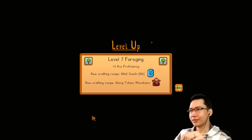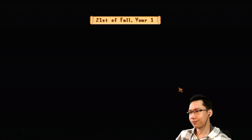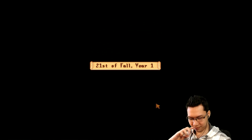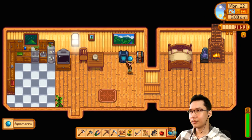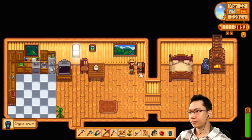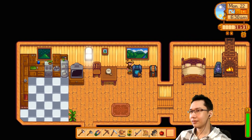Level seven foraging — axe proficiency, wild seeds unlocked, warp totems mountains. Farming gave us a bit. How much were the coconuts — 250 for two? We got an aquamarine. Is it possible to take the gem out, or do we have to break it? I have to break it to get it back — we'll make a new one.